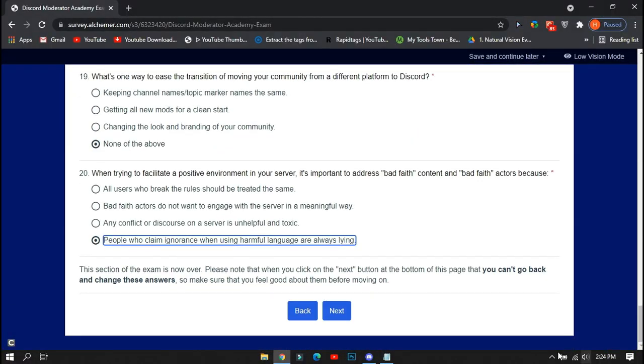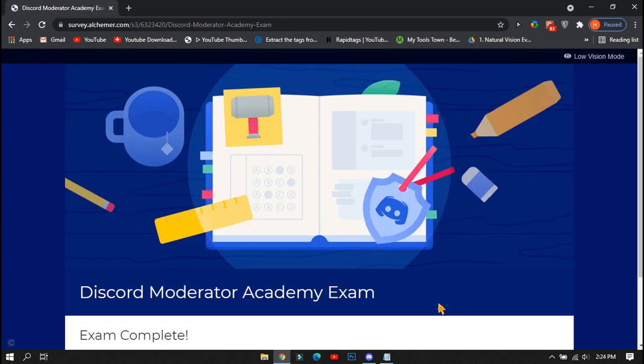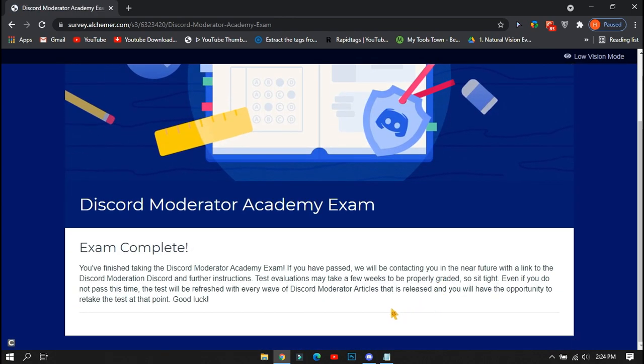After completing everything, click the next button to finish your exam. After this, you will need to wait — if you pass, they will contact you after a week or two and pick you. If you didn't pass, you will need to wait for a new opportunity, or you can try on your alt account.